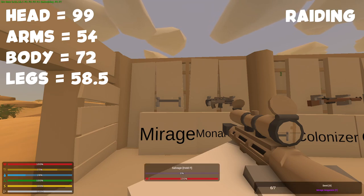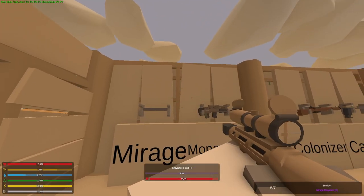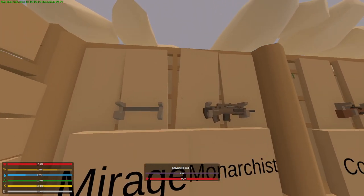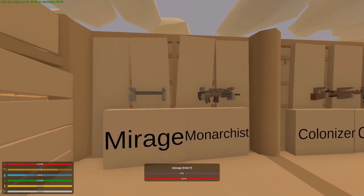And this is a raiding sniper. As you may see, it sounds very sexy, and it gave 8% damage to this palm wall. So yeah, that is the first weapon.